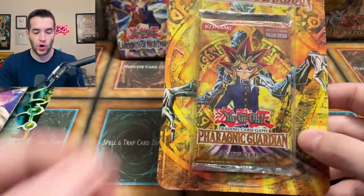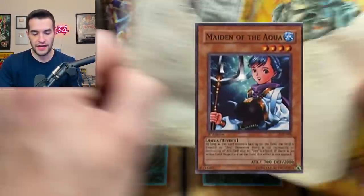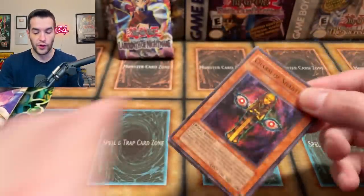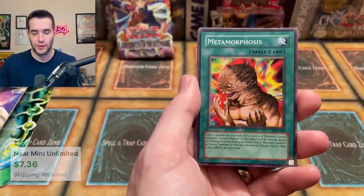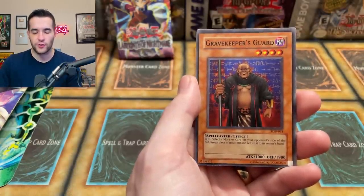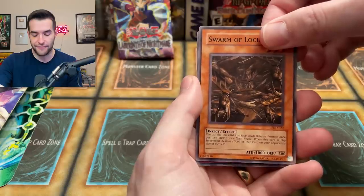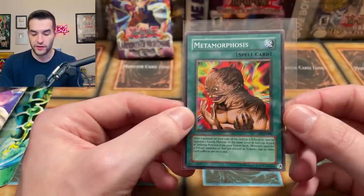It is time to open up a PGD Pharaonic Guardian blister pack. This plastic is literally broken — that's weird. Can we pull one of the big commons such as Maiden of the Aqua, Metamorphosis, Trap Dust Shoot, Dice Jar, or one of the great rares like Book of Moon? There's a lot of great cards in here that are not foils. Let's get a Don Zaloog in here. Right off the bat — Metamorphosis! It's like our third one out of three packs — ridiculous, that's a great one. Servant of Catabolism, Disturbance Strategy, Gravekeeper's Guard, Pyro Clock of Destiny, Different Dimension Capsule, Swarm of Locusts — and it's a Curse of Royale. Just a Curse of Royale, but we'll take the Metamorphosis. One day this guy will get a foil printing and this will be like a 50-cent card again, but for now it's like six or seven dollars.